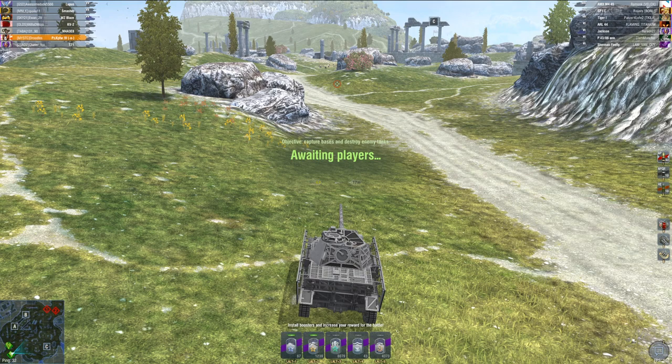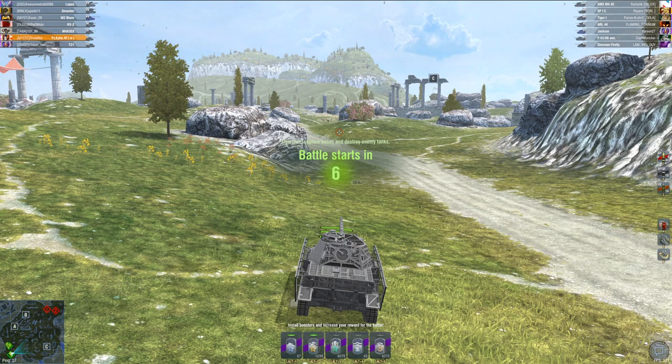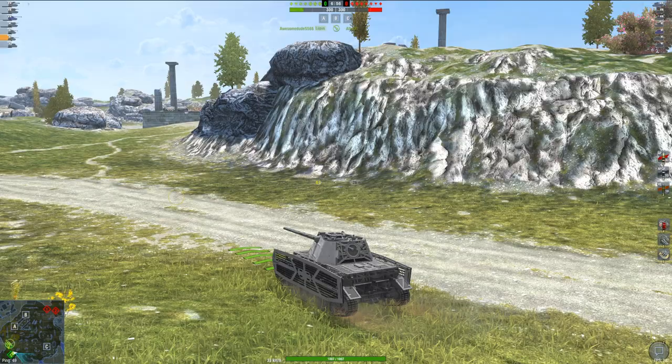What do we have up against us? We got an SP-1C, a P-43, and a Sherman Firefly — not too bad for their medium tanks. Hopefully their heavies don't end up pushing towards the medium side. As I said, not very fast, so you do have to be careful about putting yourself in a situation you might regret. I'm going over towards base C, as that is a very easy position to drive a medium tank to.